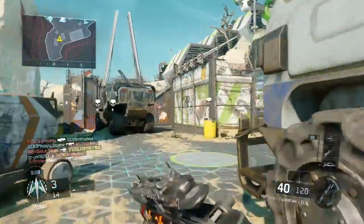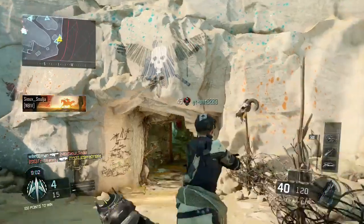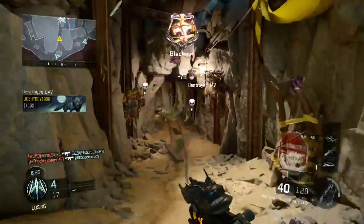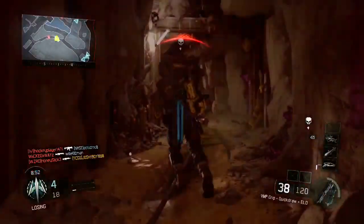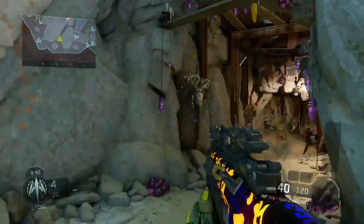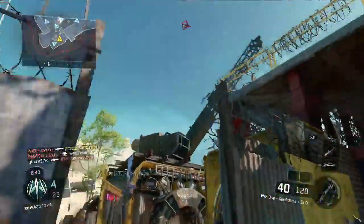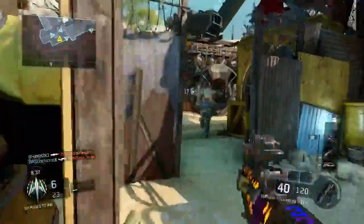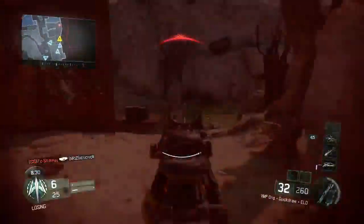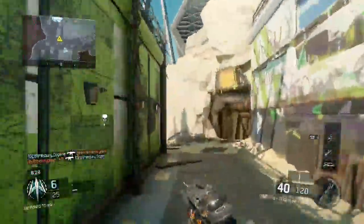We're getting our asses kicked — scratch that, I'm getting my ass kicked. Look at that: 4 to 16. This dude's level 59, 169 kills — and he's using a shotgun of course. I tried to ambush him but he saw me.